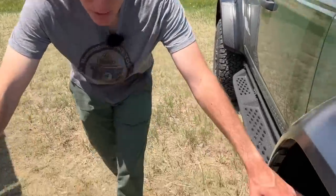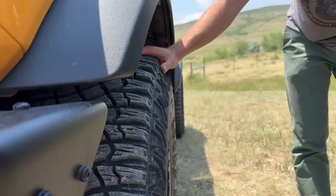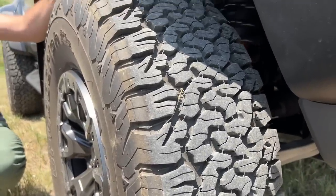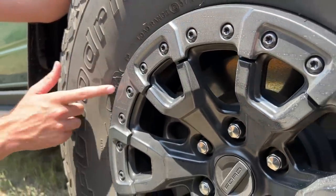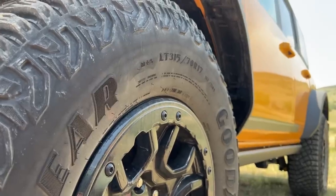Moving to the tires: the Sasquatch Bronco runs 35s — 315/70R17 in a Goodyear Territory MT. A normal Bronco is going to be a 32 or 33. The Raptor has gone to 37s — the same tire on the F-150 Raptor. This is a 37x12.5R17 LT design BF Goodrich KO2, and it has the three-peak mountain snowflake rating, so it's designed for all kinds of inclement weather. Personally I was very impressed with the Goodyear Territory MTs, but they don't have the three-peak rating. For on-road, ice, snow, slush, rocks, and sand, you cannot beat a KO2 — this is truly my favorite tire on the market.